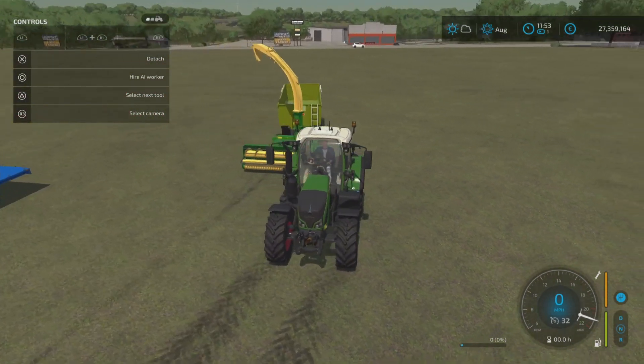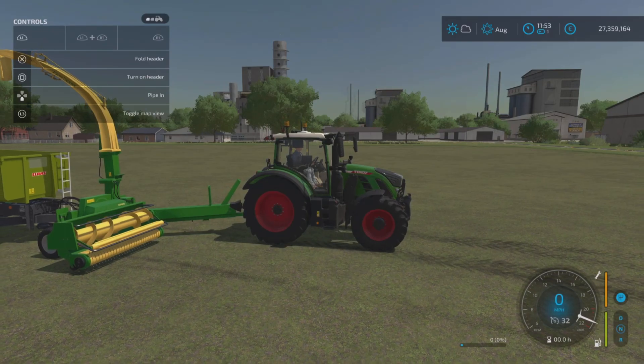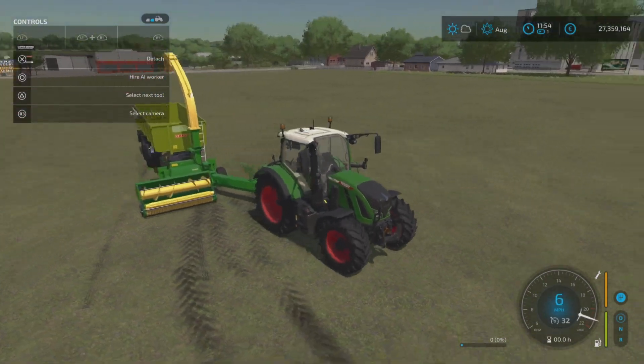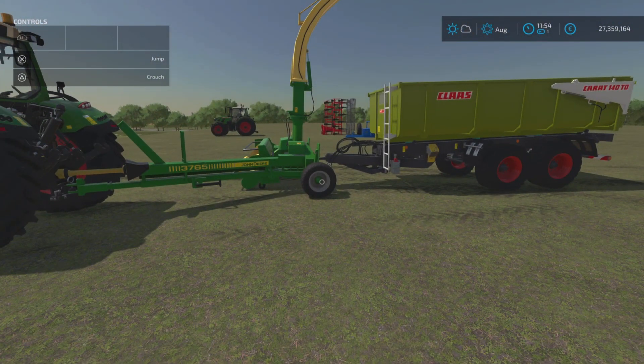The revs kick in through the PTO — it's found the trailer now. It's got a quite cool sound when you turn it on. I'll do L1 and turn on the header — it sounds quite cool — and then we can lower the header down. L1 and Circle, and then you'd go through your crop and it would chuck it all out the back into that trailer. So there you go — that is the first mod of the day, the John Deere 3765 by Peppe978.